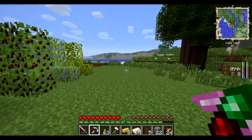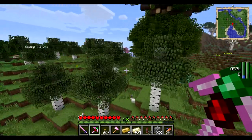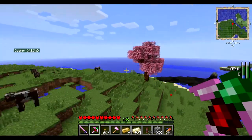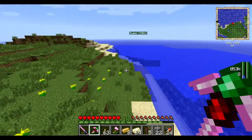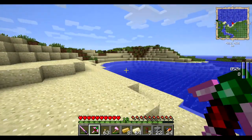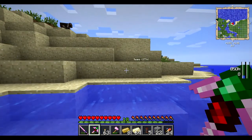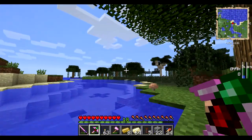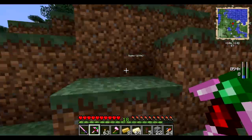So this is walk, and then this is sprint. See, this is much better traveling. I can get all the way back. I don't have swim assist, but I can get all the way back to this swamp very, very easily. Don't need to worry about the boat. Makes travel so much more enjoyable.